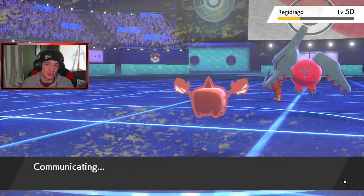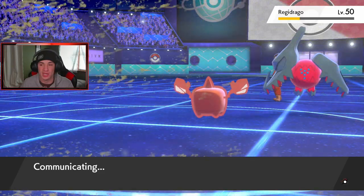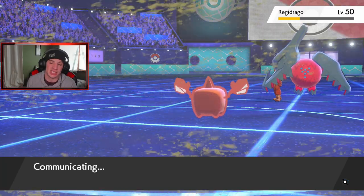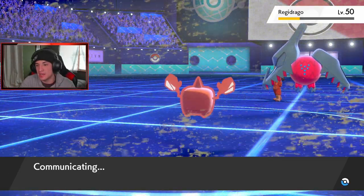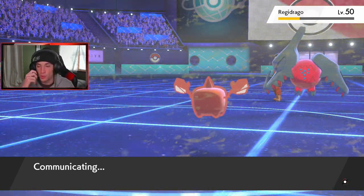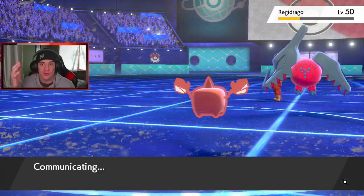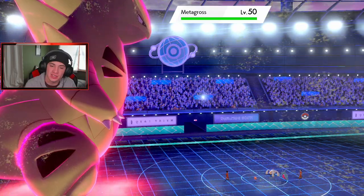Dragon Energy did a lot of damage — it must be Choice Specs, or actually it went from a Protect into Dragon Energy which hits harder because it's based on remaining HP. Also Regidraco has Dragon's Maw which gives another 1.5x multiplier, which is why it does so much. That's why I expected Tailwind into Dragon Energy turn one — I wanted the U-Turn into the Koko slot for that reason. Metagross comes in — it's Clear Body so Intimidate won't do much.